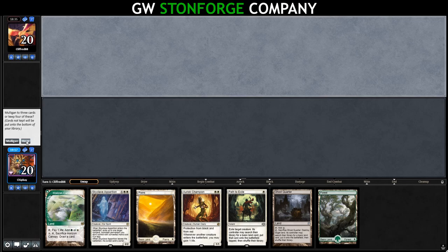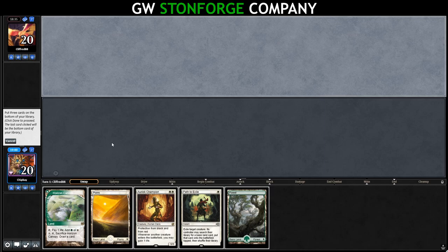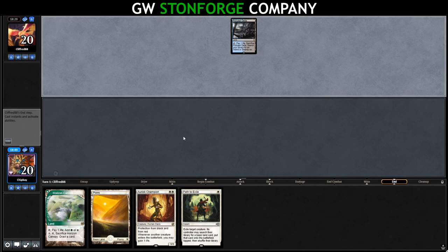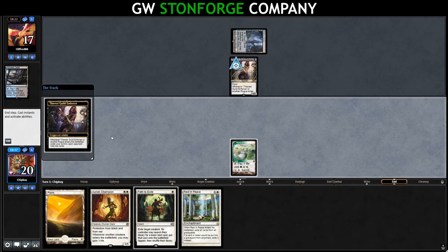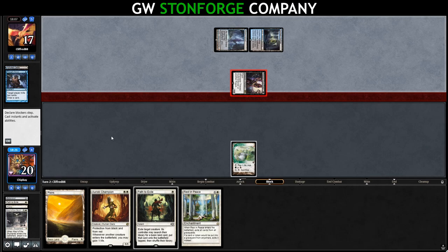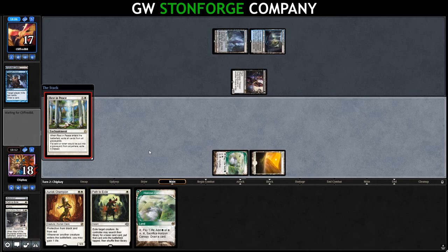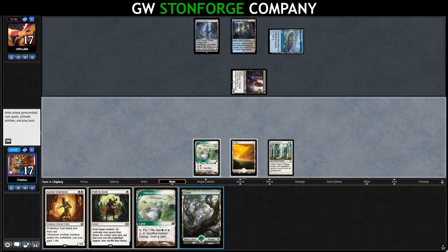We keep at four and put Ghost Quarter, Skyclave, and Forest to the bottom. Opponent plays Ghost quarter into Polluted Delta and passes. We draw Rest in Peace — that's good. We play Horizon Canopy and pass. They crack Polluted Delta for Watery Grave untapped. They run out Thieves' Guild Enforcer and play a tap land. Drowning in the Loch doesn't work now. They Thought Scour us — hitting a Maul of the Skyclaves. They swing in for one. We play Plains and run out Rest in Peace while they're tapped out — it resolves. We should have played Horizon Canopy so we could hold up Path to Exile, but live and learn.